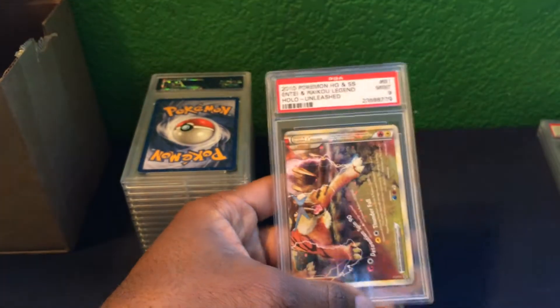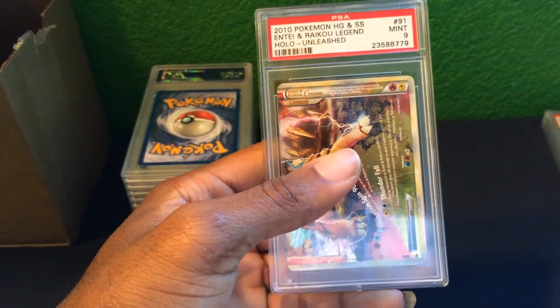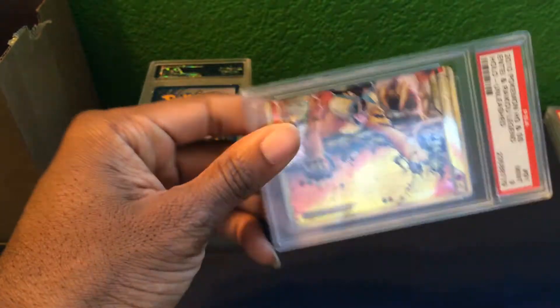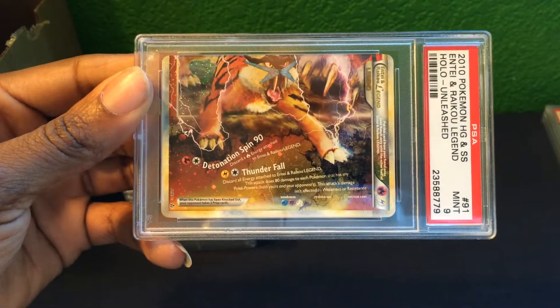This is the bottom half of one of the Entei and Raikou legend cards — it should have been shown in my first video. This is the bottom piece, and it received a Mint 9 grade.